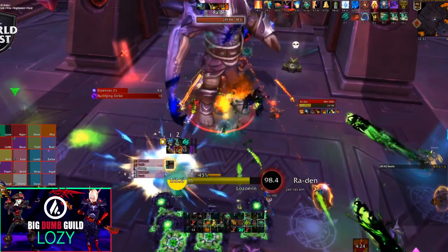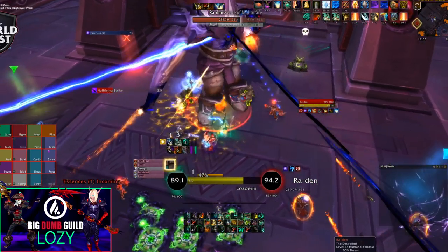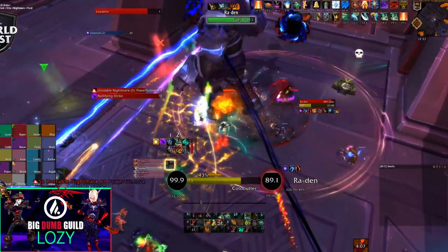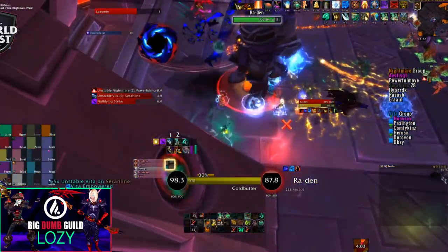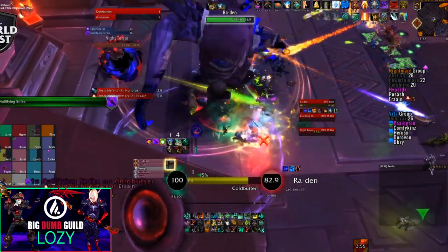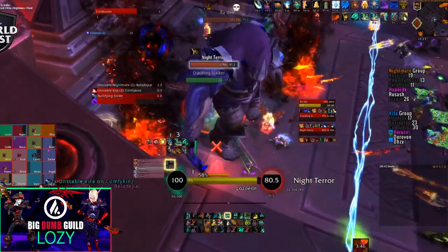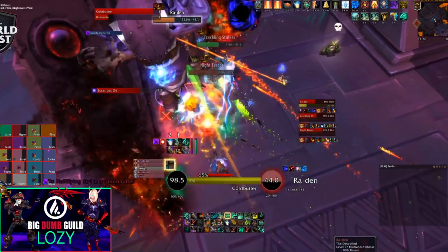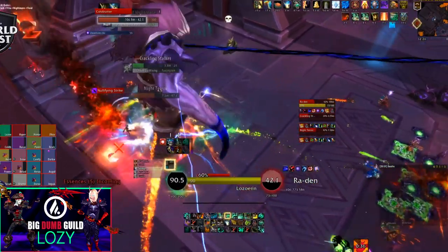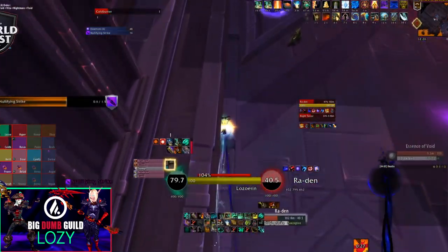Tanking this encounter is mostly about positioning. Start the boss in the cubby, rotate 90 degrees to the east, then 90 degrees to the entrance. In phase two you can tank the boss wherever. Nullifying Strike is straightforward — just taunt on one stack. Make sure taunts are available when adds spawn, since DPS burst may pull threat before adds walk into melee. When pushing the boss to phase two with orbs up, kite him between the two closest orbs and run him in a circle.